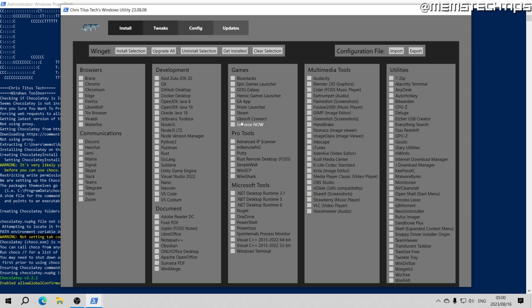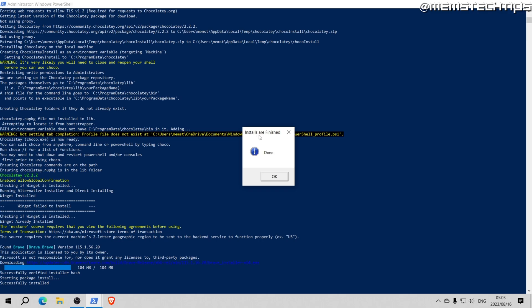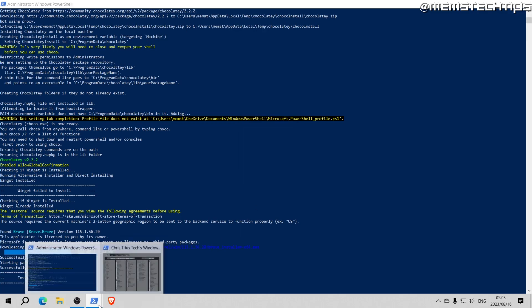Once the Chris Titus Tech Windows Utility has launched, this is the screen you'll be seeing. In this guide I'm going to be removing Microsoft Edge with this utility, so before doing anything with tweaks let's download another browser. I'm going to download the Brave browser — there are a lot of other utilities you can also select and download using WinGet. I'll install Brave for now. Once the download finishes, Brave is installed.